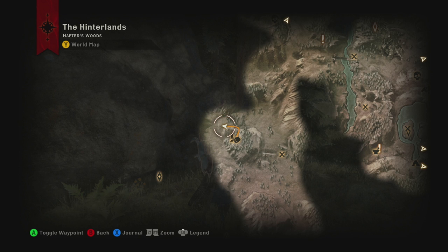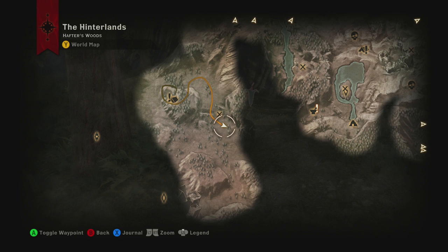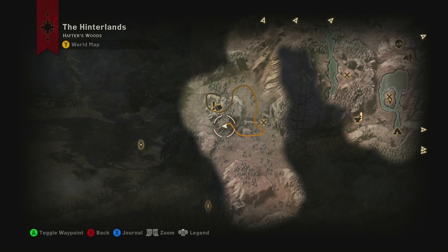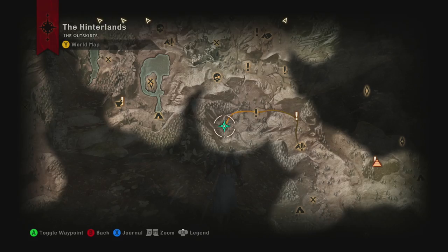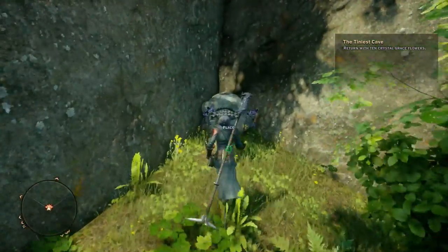Since Crystal Graces are very rare, I've pointed out a few places on the Hinterlands map where you can find them easily. Once you have all the Crystal Graces, return to the shrine and give them over.